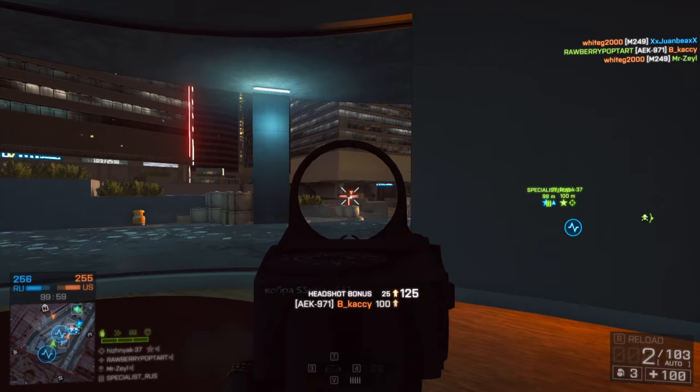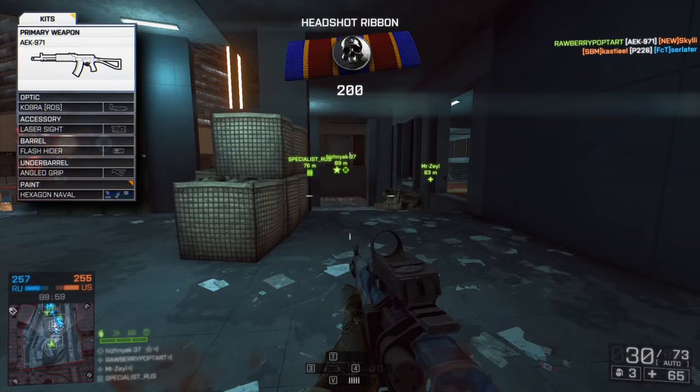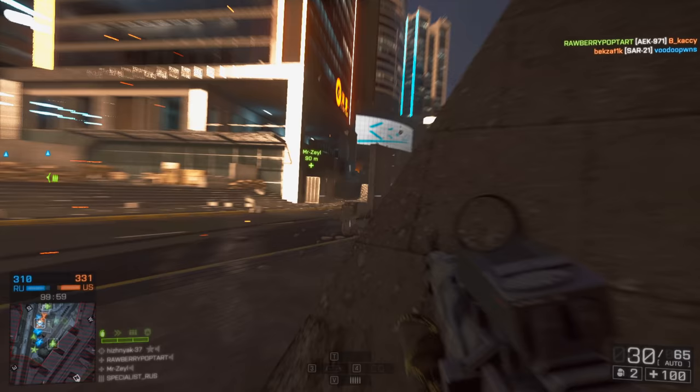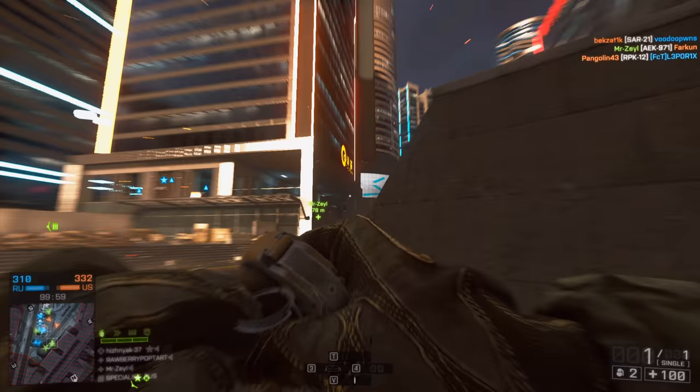As far as attachments go, using the angle grip, flash hider and laser is my favourite option for this weapon as it helps to bring down that big first shot multiplier. If you're still having trouble controlling the weapon in fully automatic fire, the stubby grip and muzzle combo will improve your recoil but make you less accurate. Try both of these setups out and see which you prefer. With a bit of patience, the AEK will become your new best friend.